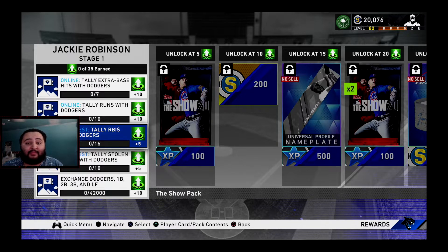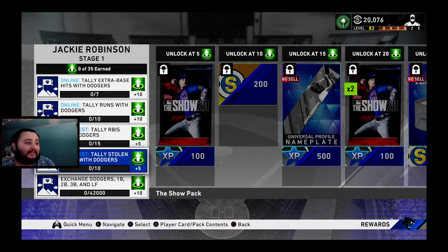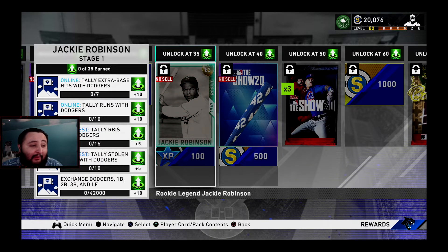One thing I forgot to mention: you've got to make a team with all Dodger players — catcher, first base, second base, third base, shortstop, left field, right field, center field, everybody. On the bench, stack it with fast players who can steal and have a lot of speed, because these conquest missions require RBIs and stolen bases. For example, if Max Muncy gets a hit, he's not the fastest, so you'd sub in a faster second baseman off the bench to get that stolen base done.